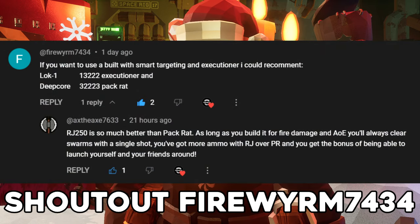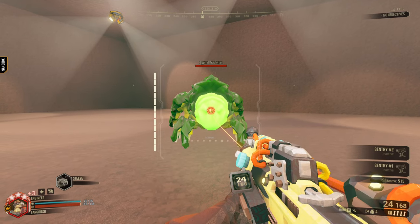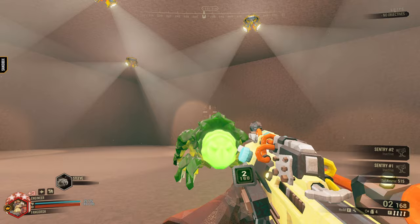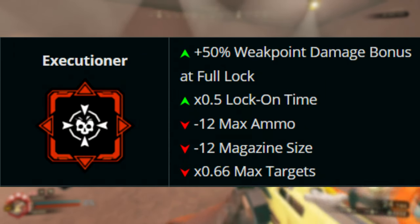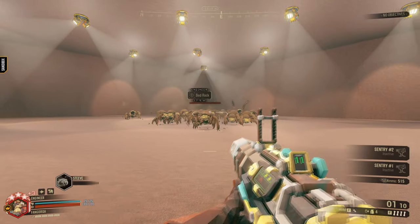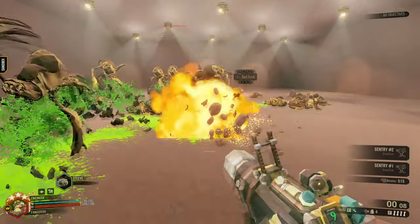This build was recommended to me and it's a powerful one: Executioner and Pack Rat. What Executioner does is give the weapon 50% weak point bonus damage for having full lock-ons to an enemy bug, and a faster lock-on time, at the cost of ammo in both magazine and pool, and fewer max target lock-ons. But you could see this as a buff with the right build. Pack Rat gives the PGL more ammo, letting you terrorize the bugs even more with your grenades.